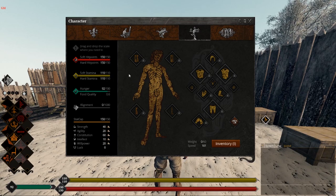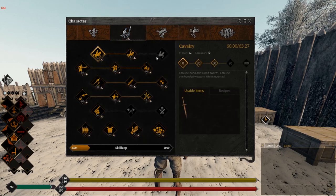Let's go on to the skills. A basic footman infantry should really be able to use a warhorse. That's why I recommend putting 60 into cavalry - it allows you to ride a warhorse and keep up with the rest of your units. This is very important, especially if you're lagging behind with all your heavy gear.